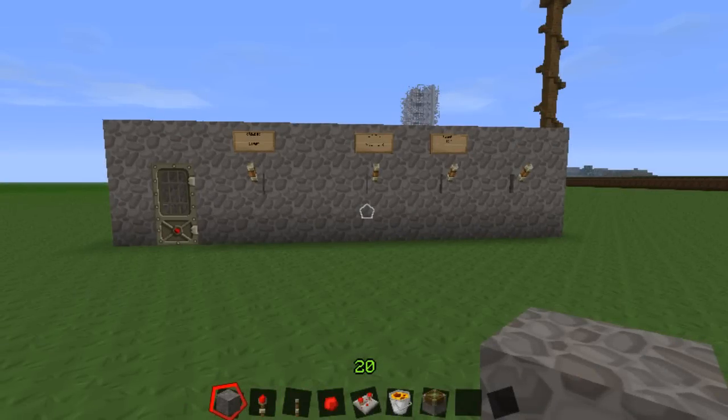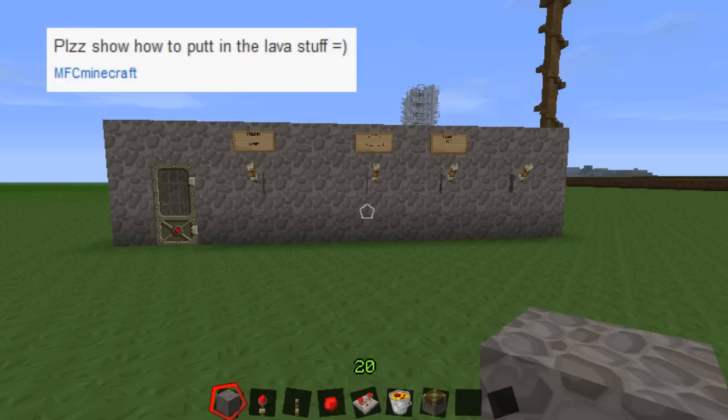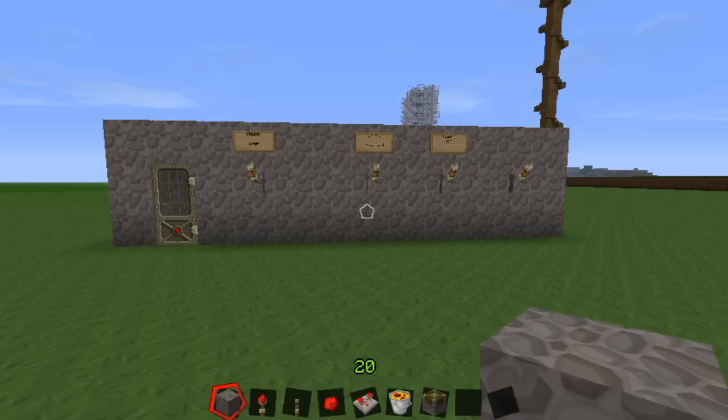Hey guys, this is Z-Man. I'm here today with a little follow-up video for my unhackable combination lock door. Today I got a comment from MFCMinecraft asking me to show how we did the lava punishment system, so I figured I'd actually build it and redo it for you guys so you know exactly how I did it. So let's get started.